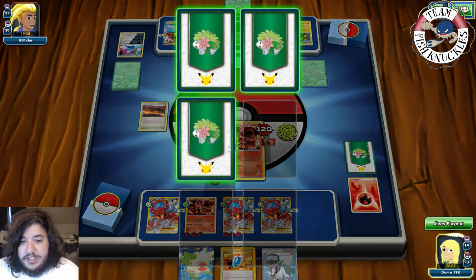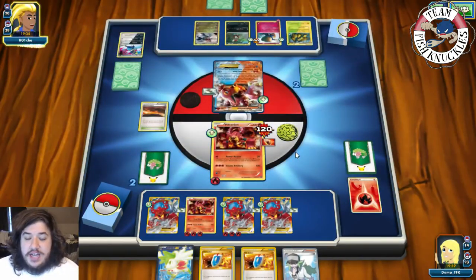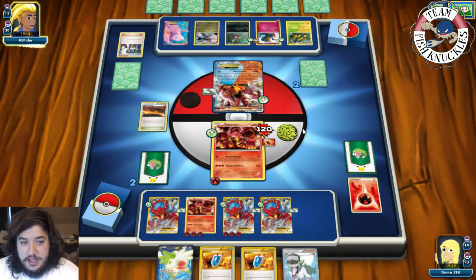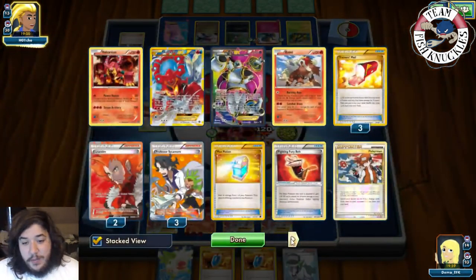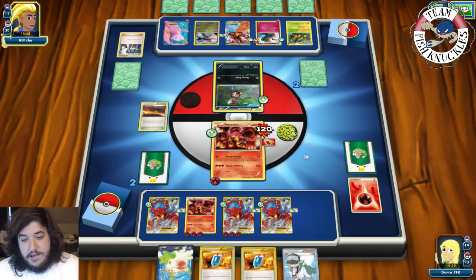We can Lysandre the Mew next turn to knock it out. Our opponent has played four VS Seekers and one Lysandre — they likely don't have another. Sycamore discards their hand and they won't find the last DCE in time. Mew EX comes down. Opponent is down to two, we're not taking a knockout right now. There's a Fairy Energy on Mew and opponent retreats to Poniard.